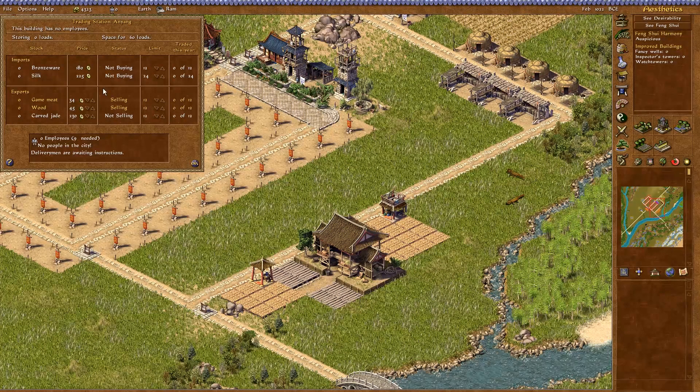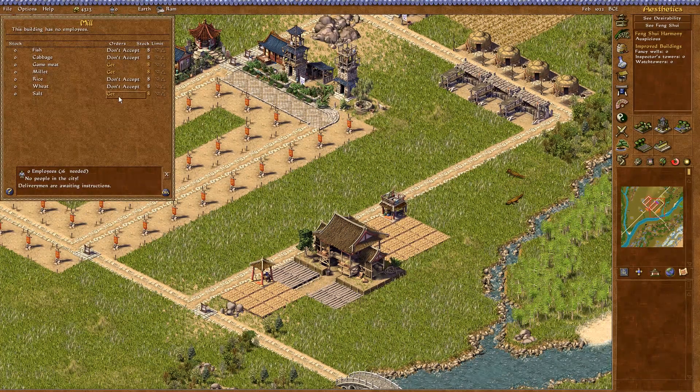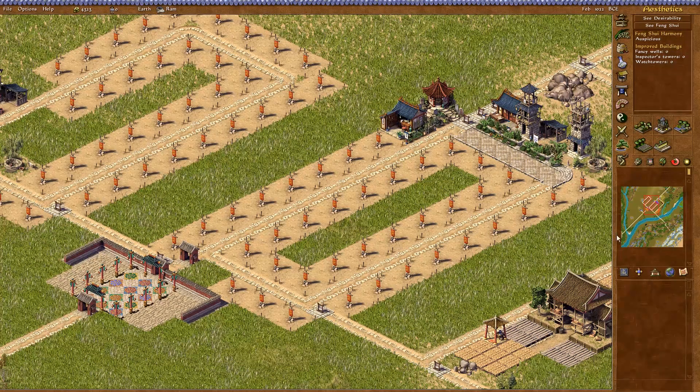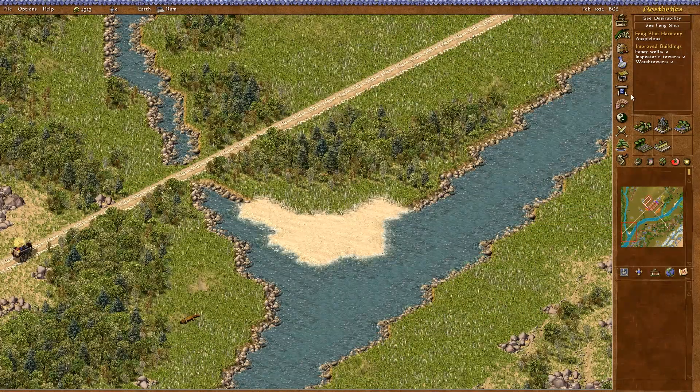Here are the logging sheds, and here is going to be the commercial distribution area with a trading station to Anyang for game meat and wood. The mill is getting game meat, millet, and salt, and this is going to be accepting the hemp. So once people start moving in, which should be soon enough — yes.